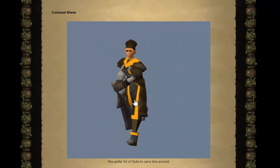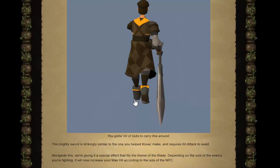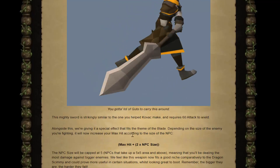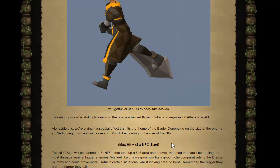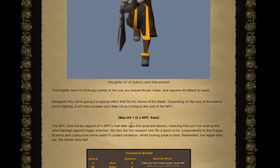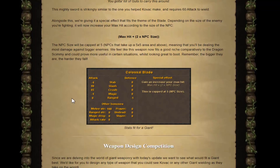Wait, what's this? Colossal Blade - 60 attack requirement. It hits enemies harder according to if they're bigger or not. Max hit plus two times NPC size. That's kind of weird. 60 attack requirement... it's got to be garbage though, right?